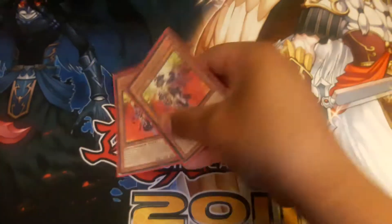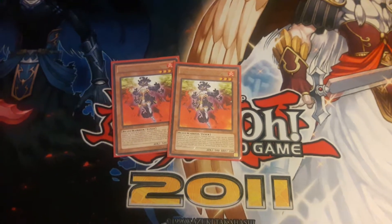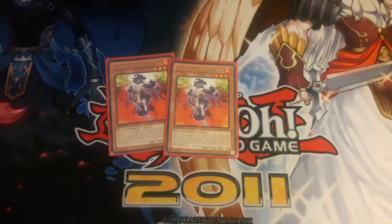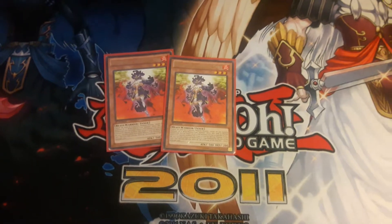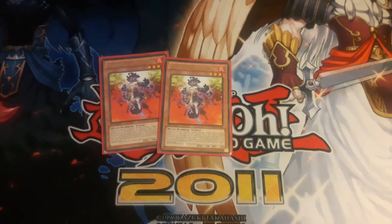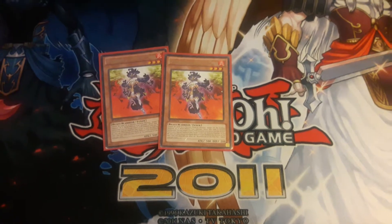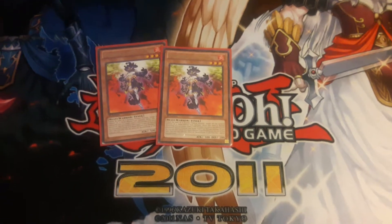Next up we have two Spirits. Spirit is their tuner monster - it's level 3 and yes, they do have a synchro at level 6. When it's normal summoned you can bring back one level 3 beast warrior from the graveyard - essentially a level 3 Fire Fist - in face-up defense position, but you cannot attack with anything other than beast warriors that turn. Since everything you run in this deck is a beast warrior, you won't even have to worry about that condition.